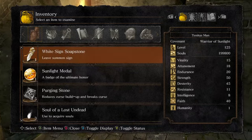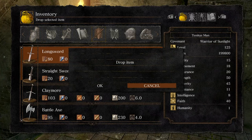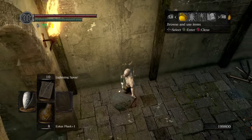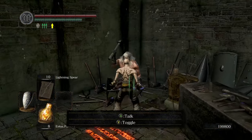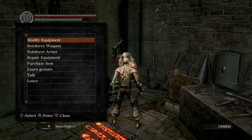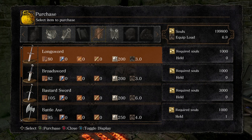The first thing we're going to do is make sure that we don't have any longswords in our inventory. By the time you get to this blacksmith it's pretty easy to have picked up a longsword, so just go ahead and drop those on the ground if you have one. Then we're going to talk to our friend the blacksmith and go into purchase item — our end goal here is to purchase 999 longswords.